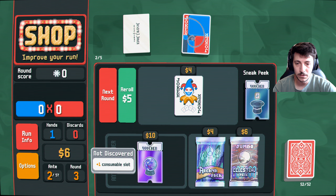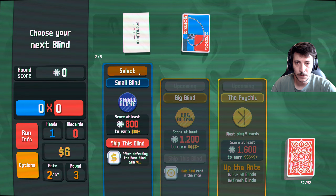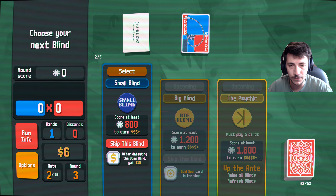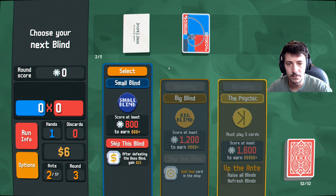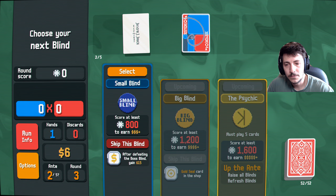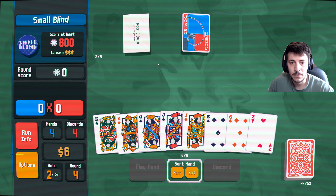One consumable slot — I don't know if I need that. All right, next round. Select, and just one moment. All right, apologies about that. Let's go ahead and do the small blind here after defeating the boss blind — game 15.